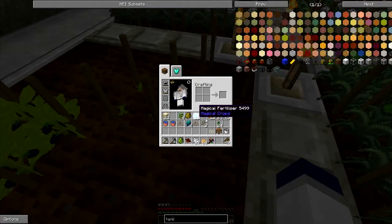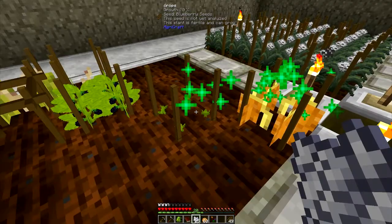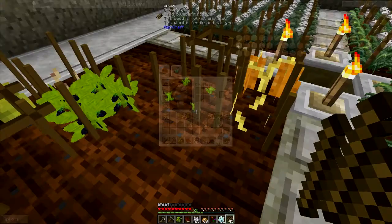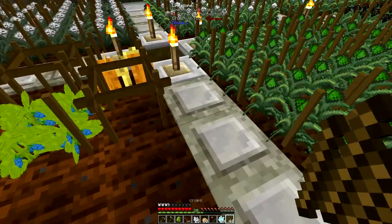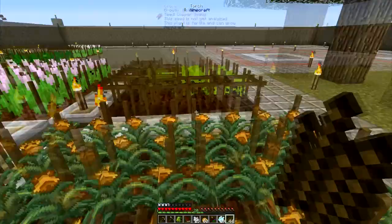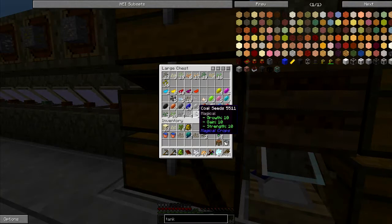Put the blueberry seed here and the pumpkin seed here. You can't use regular bone meal on magical crops - you have to use magical fertilizer, which is more expensive. There we go, I've got my blueberries going and they already grew. Got some cucumbers growing, my plants are all still going and ready to harvest.